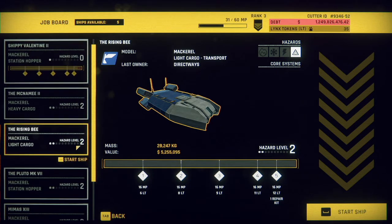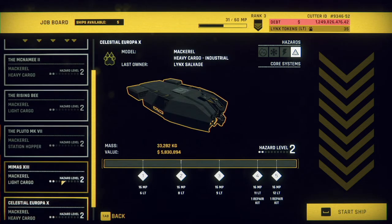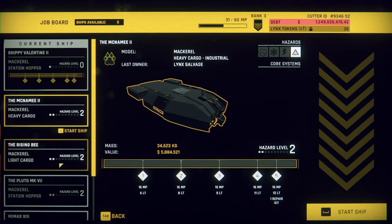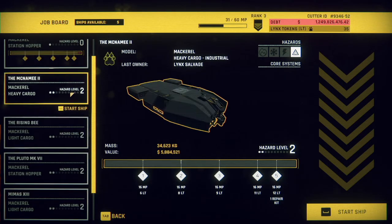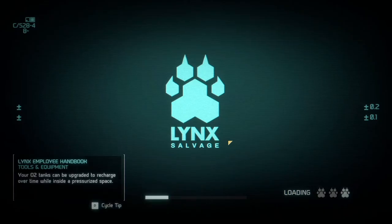McNamee, Rising B — these are all hazard level 2. I think we should pick a hazard level 2 for sure. They all have the same hazards, I think. Yes, we want to get into hazardous stuff. Pluto Mark VII — that sounds good. Hopefully that's okay. I'm crossing my fingers. I think we salvaged all we could from the previous one.